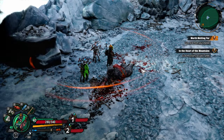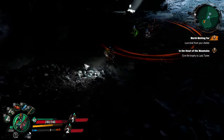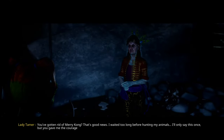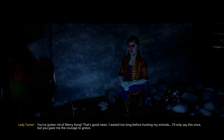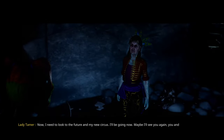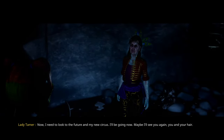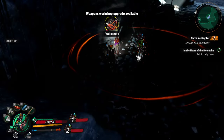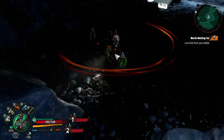Give the trophy to Lady Tamer - all right, I'll meet you back at Lady Tamer. Oh, she was right here. You've gotten rid of Mary Kong - that's good news. I waited too long before hunting my animals. I'll only say this once, but you gave me the courage to grieve. Now I need to look to the future and my new circus. I'll be going now, maybe I'll see you again - you and your hair. Okay, crazy. I guess that means back to camp.